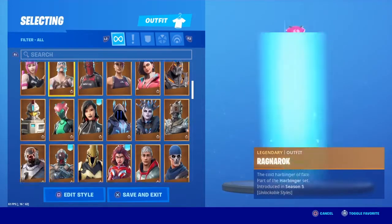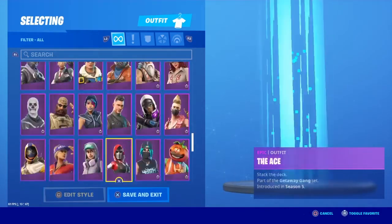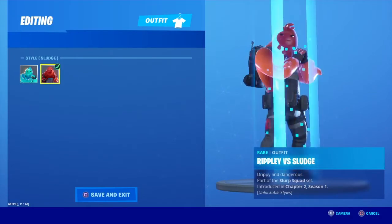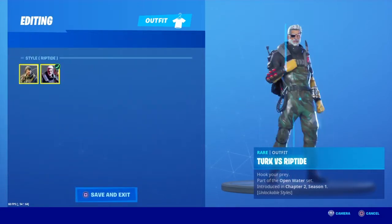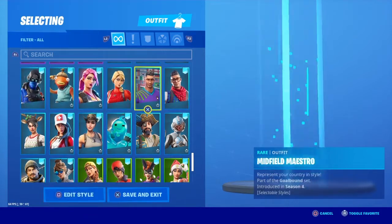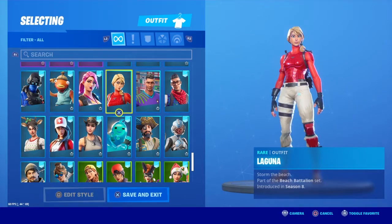They're also trying to fuse Ripley and the Sludge together, which I'll show you right now — these two. They're also trying to fuse Turk and Riptide, which is a skin you could have chosen in the item shop. It didn't get into the other shop, but we're pretty sure that's the fusion of it.